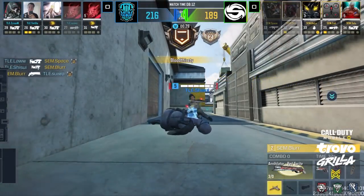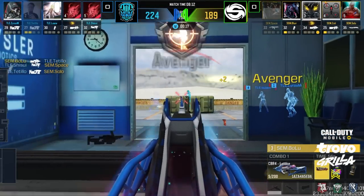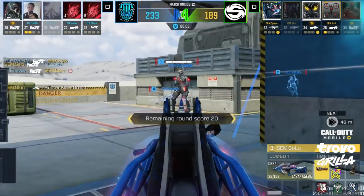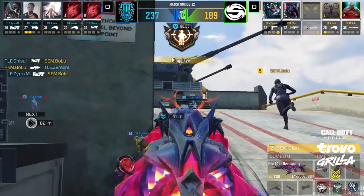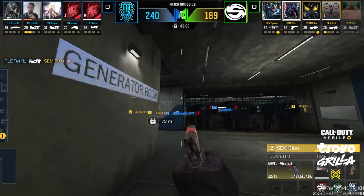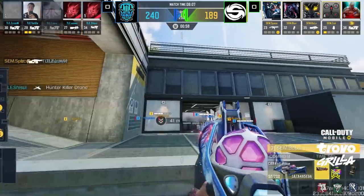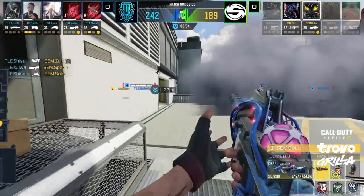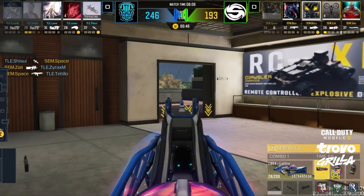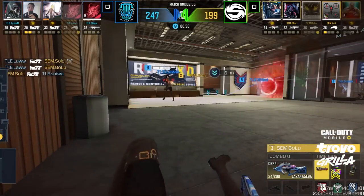Seminal's got to find a way to lock it in — they're trying to work those headies but not enough information. They finally take down to tio but you've got to get inside the hard point and there are a lot of angles to clear. Bolu slides the corner, able to find one, but can't make it two. Seminal's not able to find anything right here and this lead continues to grow. TLE only needs 10 more seconds to get the win. Into the lounge we go — space has got to get a little hop up here but he gets shut down, that's three in the feed on the left hand side. It's blur, make it four.